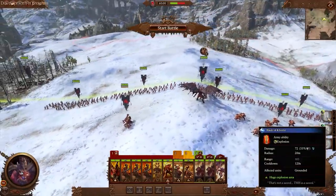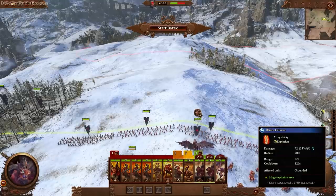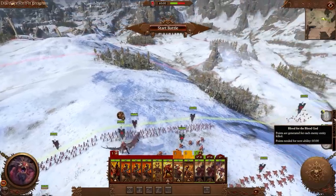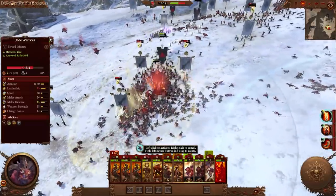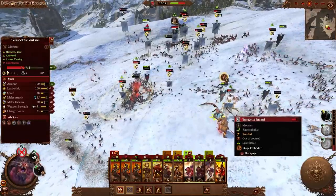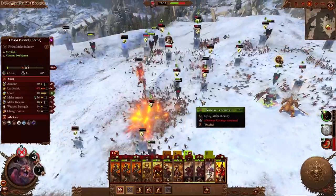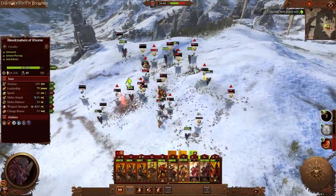Next up is the Blades of Khorne — a bombardment ability that does a ton of damage, but it's going to take a lot of resources. The Blood for the Blood God resource goes from bottom to top, so it'll take quite a while to build. Let's go ahead and pop the Blades of Khorne right here on these Jade Warriors so you can see what that looks like. And boom — headshot right on those Jade Warriors. Very, very strong ability indeed, I absolutely love it.